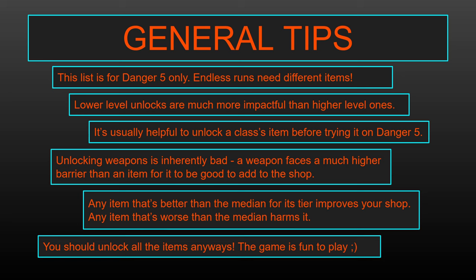The math works out such that the more items you add to the shop, the less you're going to see the really high tier items, and so the overall quality of your shop can decrease. But if you're adding items that improve the average pull from the shop, then you're still going to be improving it. I do say you should be avoiding some items — though you should unlock all the items anyway because the game is fun — but if you were building a theoretical account to go for world record runs or really difficult challenge runs, you would probably avoid winning with some characters to keep the best possible shop.